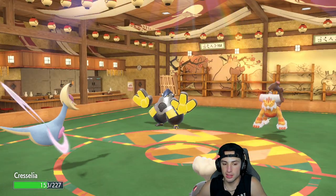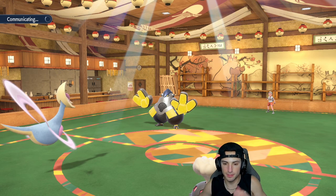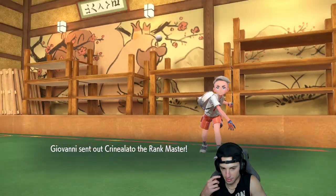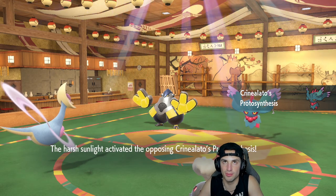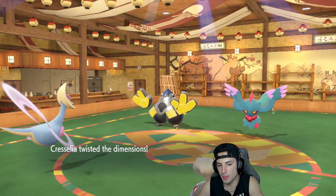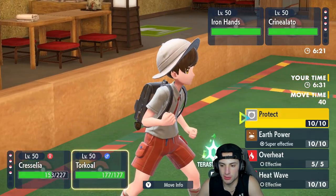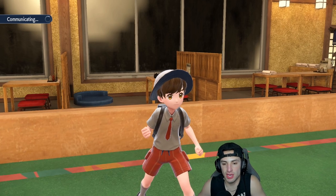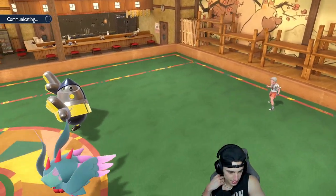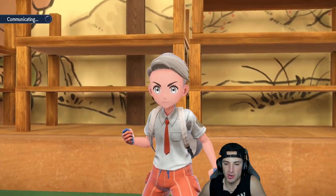He withdraws Tornadus — Iron Hands potentially comes out here. I'm wondering what Landorus does — maybe Rock Slide? Torkoal's a tough customer to Rock Slide. U-turn comes out, that's fine by me. I could go for a Lunar Blessing — wait, does this team have Follow Me? Let me check — we've got Trick Room, Moonblast... I don't think we have Follow Me actually. Trick Room sets up wonderfully and he's probably just faking out Torkoal.